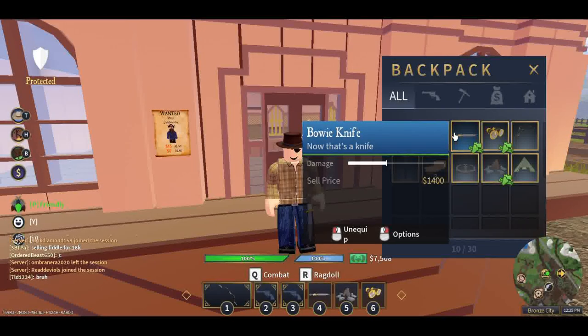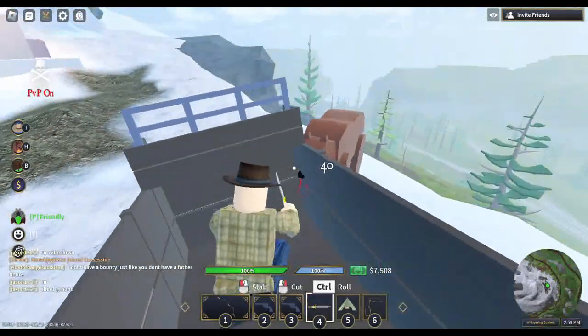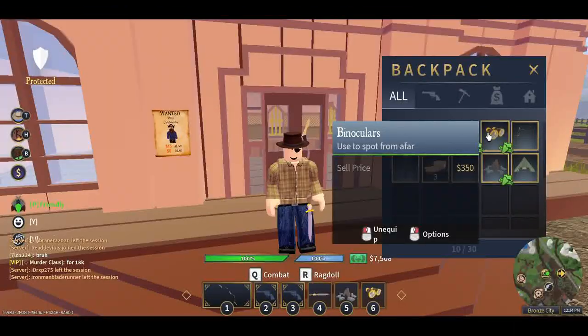Up next we have the bowie knife. Any old knife will do — you stab with it, useful for defense from humans and for fighting in the water. Then we have binoculars, which are great for tracking game and spotting danger from far away.